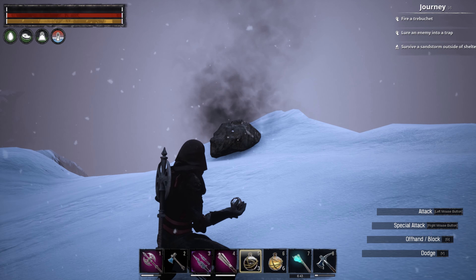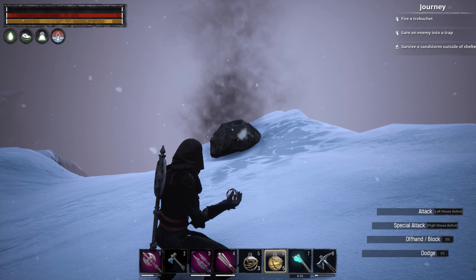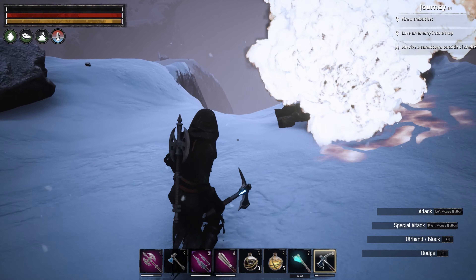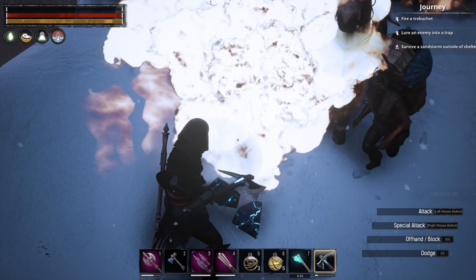You're gonna throw a grease orb, let that explode on your node, and then throw a demon fire orb and let that explode. That will take off the hard outer shell of the star metal node.